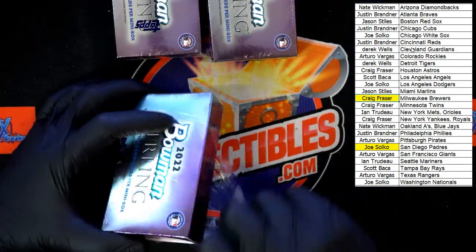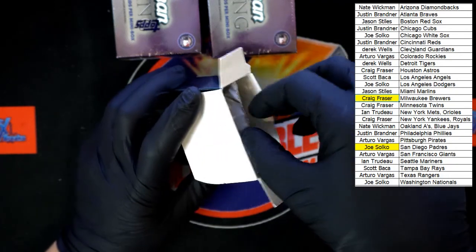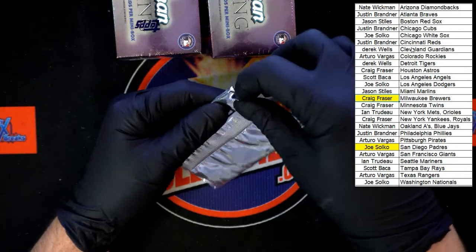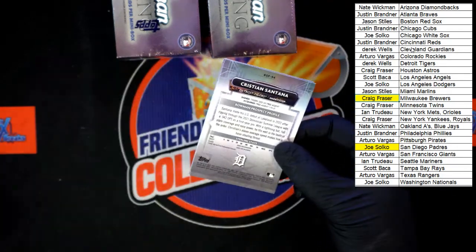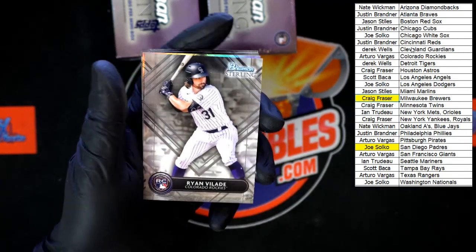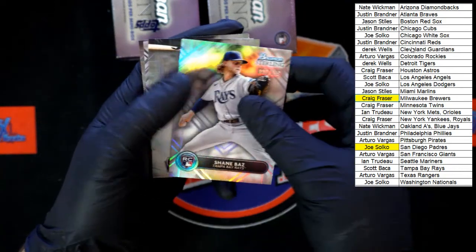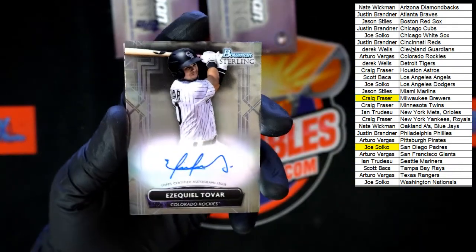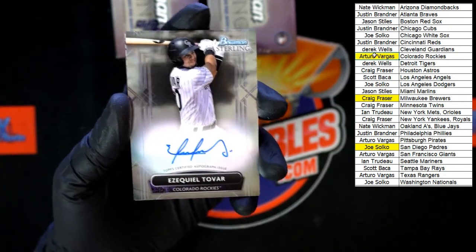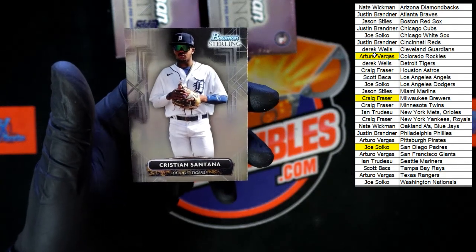Pack number three. Spencer Strider for the Braves — going to Justin B. Behind that, Velarde for the Rockies again. Shane Baz — 89 of 199 — going to the Rays, going to Scott B on that one. Tovar for the Rockies — going to Arturo V. Behind that, Steven Kwan for the Guardians, and Christian Santana for the Tigers.